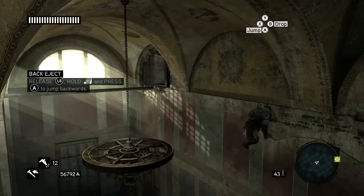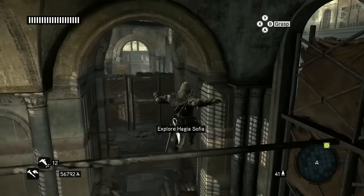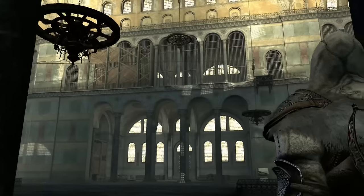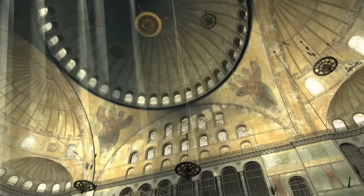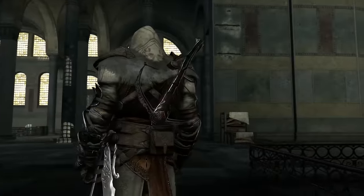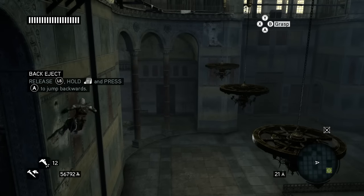Heading towards the main hall. Here we are. You couldn't have this game and not have this be a location for one of these missions — Hagia Sophia. I cannot wait to go here in real life. One of my main destinations right at the top of the list is Istanbul and to go inside the Hagia Sophia.